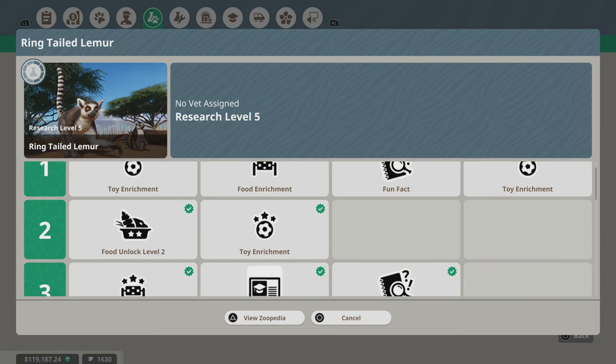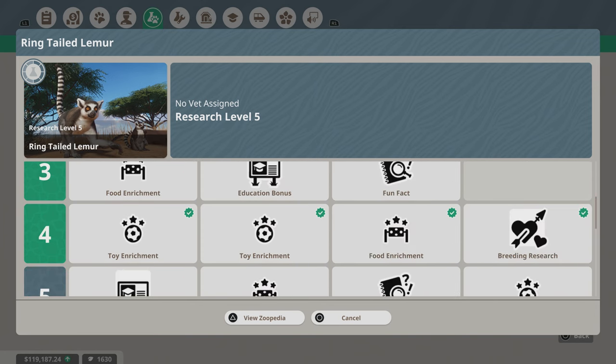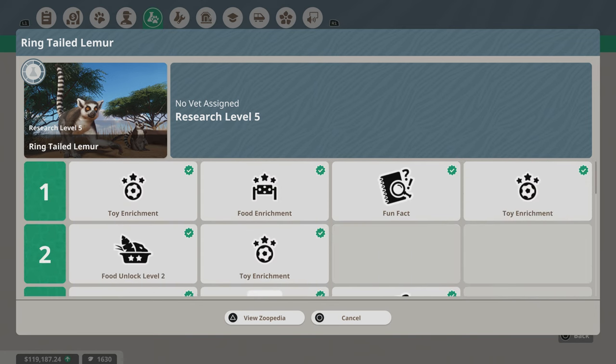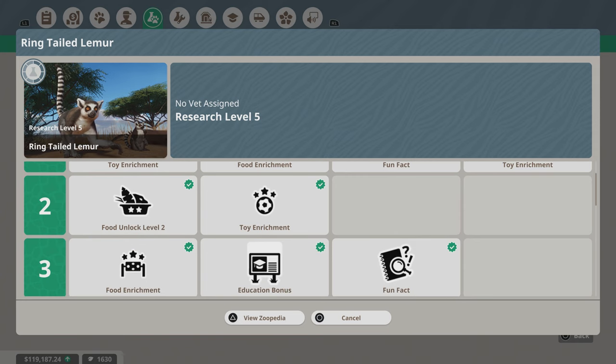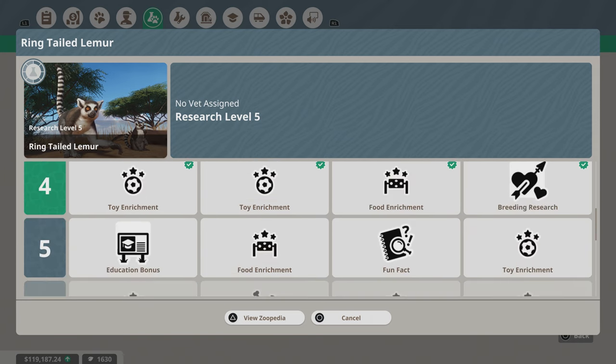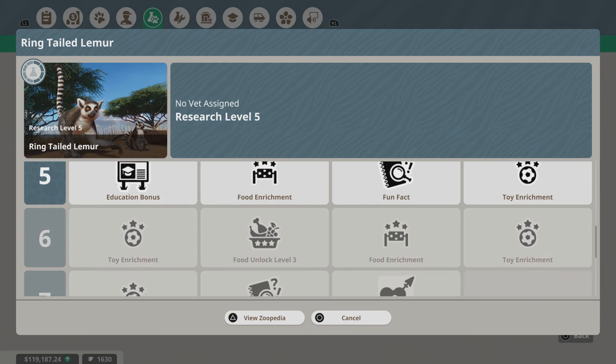Press square to select. So you're kind of learning more about them — how to satisfy them more, like toy enrichment and food enrichment. Education bonuses here. I have breeding research. How do we pick what we want to do? We're looking for level five. I think we gotta assign a vet and pick it from here.